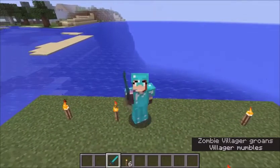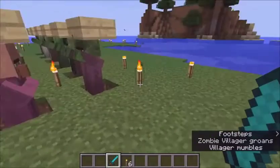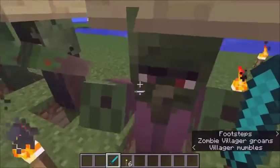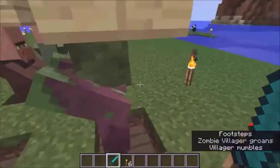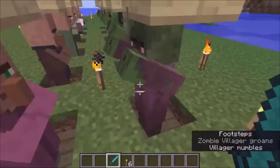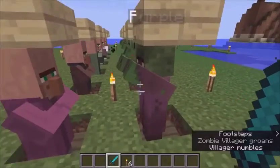Zombie villagers are a little bit different from your regular zombies. They look somewhat similar to villagers - you can identify them. The most identifying mark would be the nose. They do make different sounds too; they don't sound the same as regular zombies. They have a much deeper kind of groan than the regular zombie does.